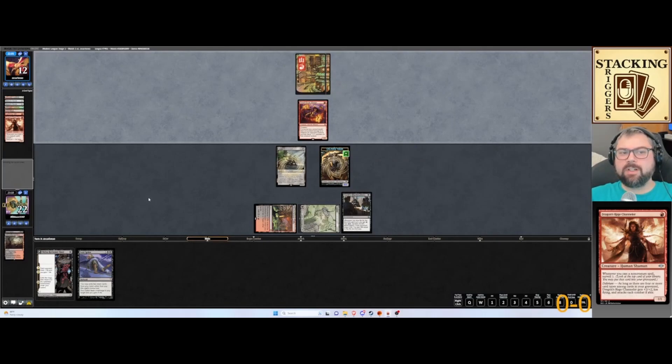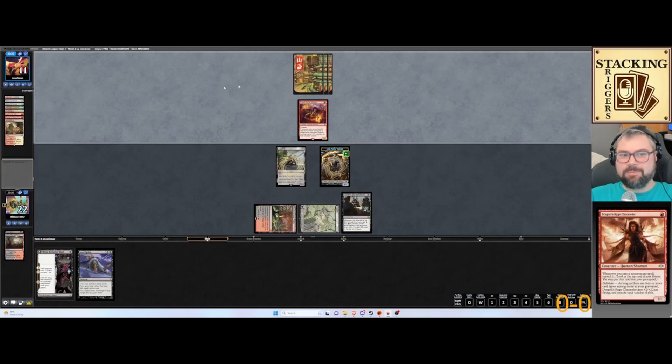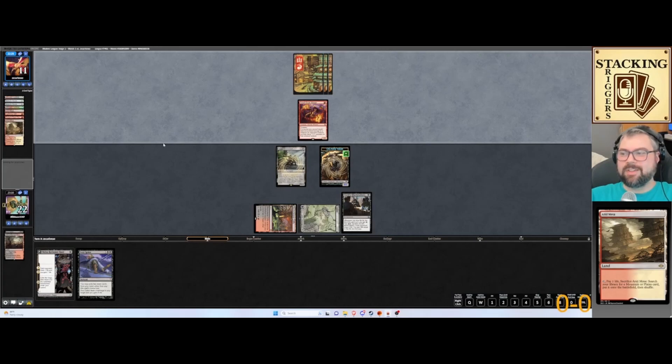So if they are an Underworld Breach deck, they just lost the engine to keep putting cards in the graveyard, unless they have another Chancellor in hand. Their land base is a little painful.